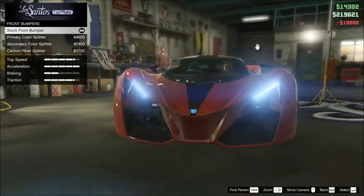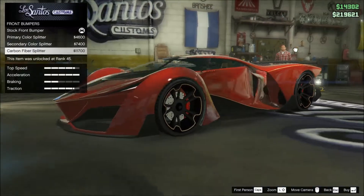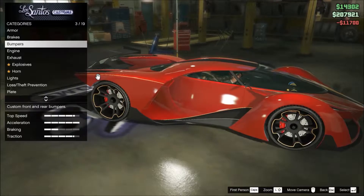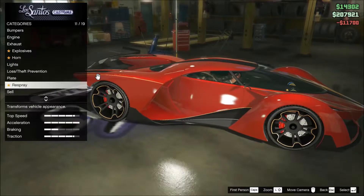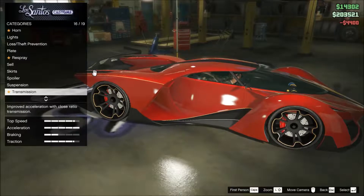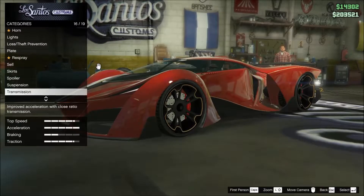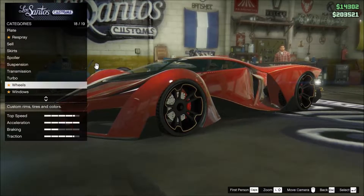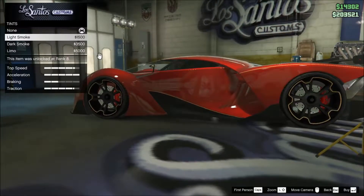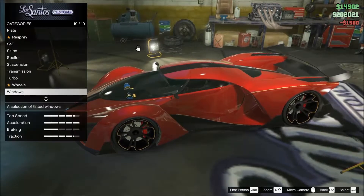Let me just see — was there a rear bumper? Because that actually fits with the rear, so let's go with that. Suspension — we're going to have the lowest suspension, like my car's low. Transmission won't do anything, so I'm just going to have the stock transmission. Windows — I don't want to tint them dark. I want light smoke, yeah.